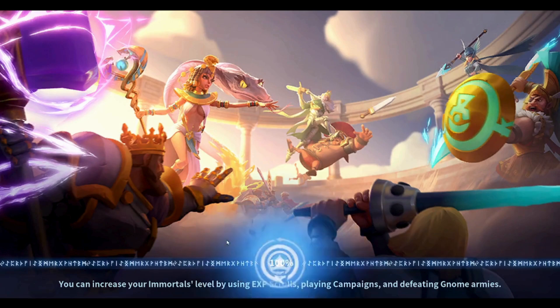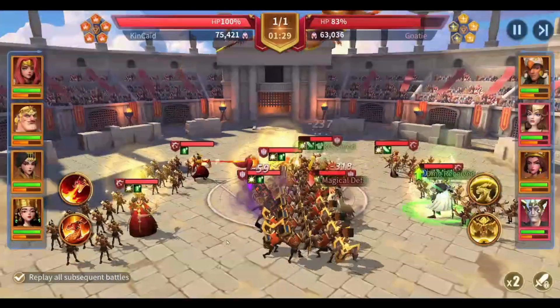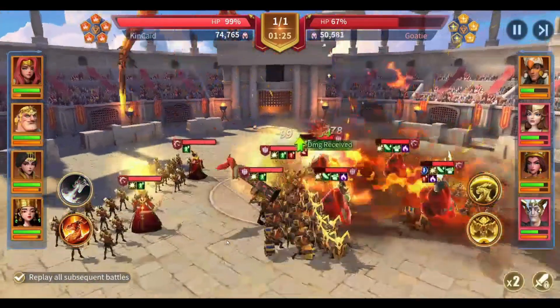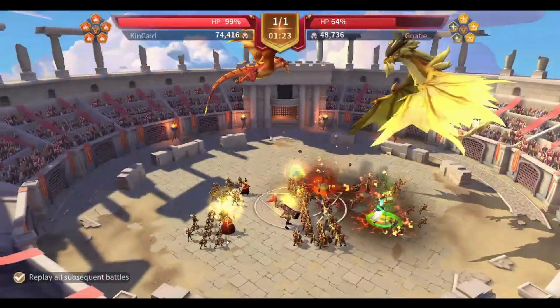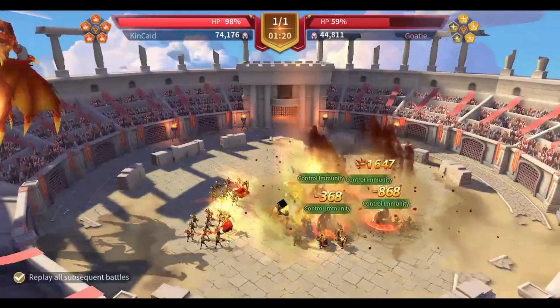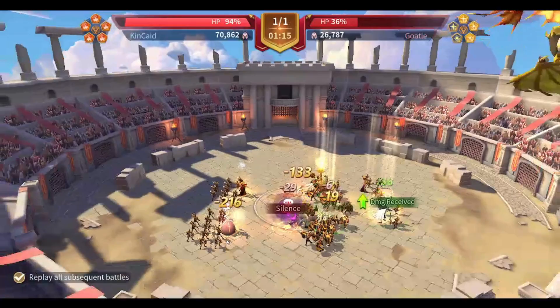Looking at this report, in the first 12 seconds of the fight you're going to see that my fire march dealt an insane amount of damage so quickly. It is almost 65% right now — once they cast their ultimate skills it went down to 32%.